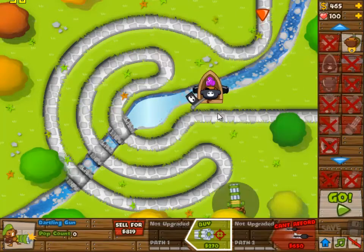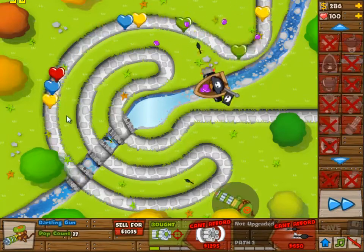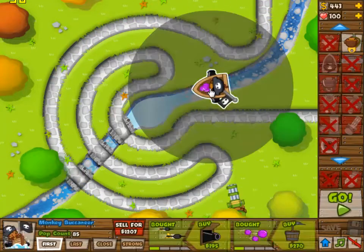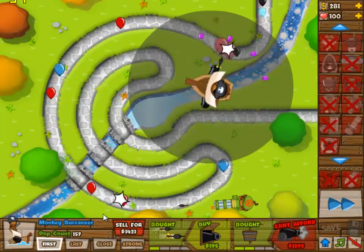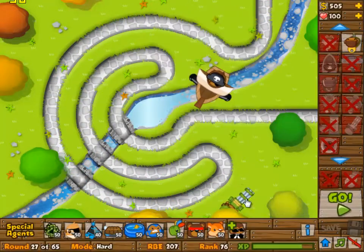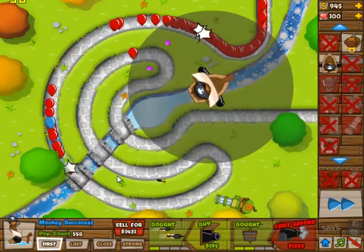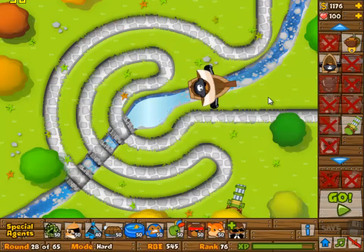It's really way too easy. I'm going to start off with the wrong things here though. What you need to do is rush as soon as possible to a 0-3 boat. Keep your dartling gunner to 0-0 and then you should be fine. Then you make it a 1-3 boat and then you start upgrading the dartling gunner.